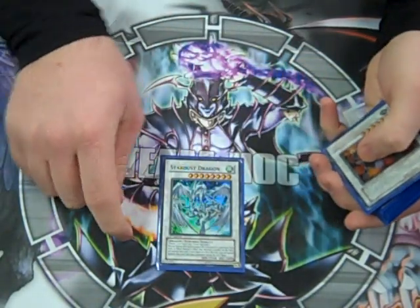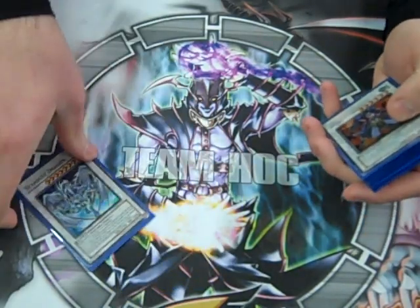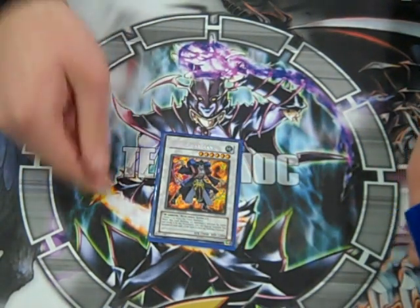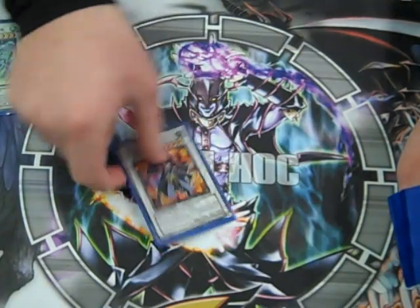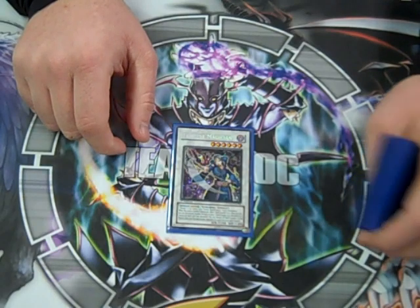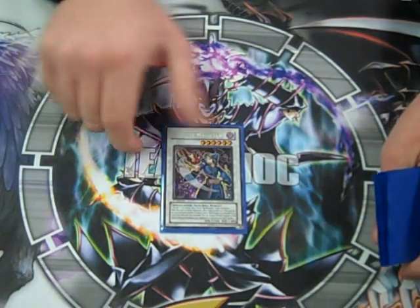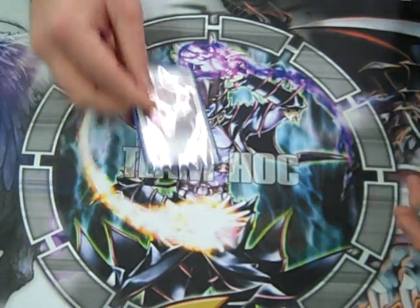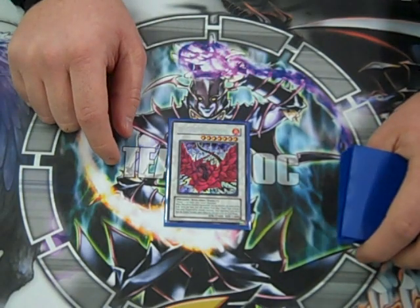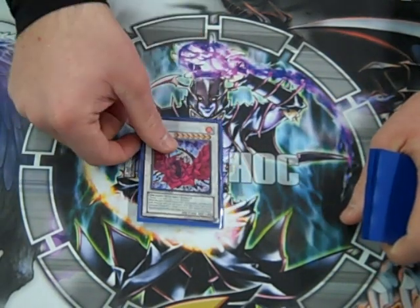We got the staples in here — Stardust. I got one but have two incoming, so I'll probably run two eventually. Goyo Guardian: six-star 2,800 beat stick, get a monster. I think it's awesome. Tempest — mainly a filler, I have better options, but it's an option. Black Rose: if you're losing but you can get out at least one Synchro, clear the field — why not?